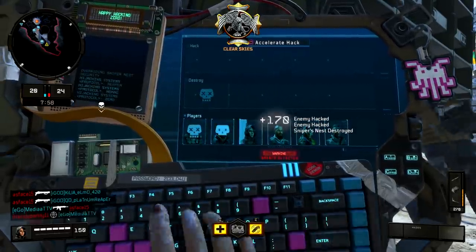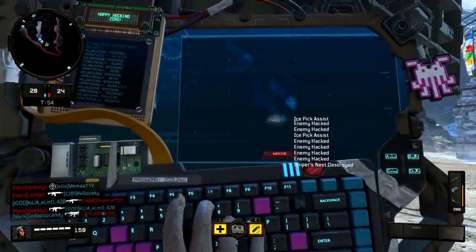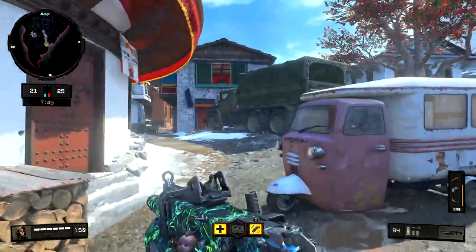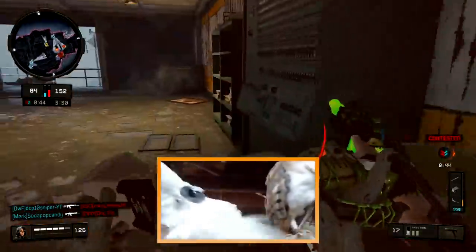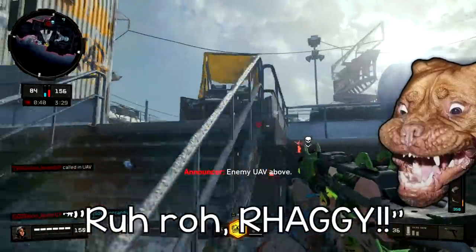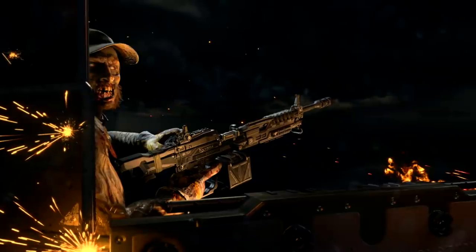Now we're moving on to Zero — more like 'zero quads.' I don't exactly understand how you hit a quad feed with Zero, but here's this — quad hack! And check out these dogs with an IQ of six getting a quad with the disruptor grenade — quad disruption!